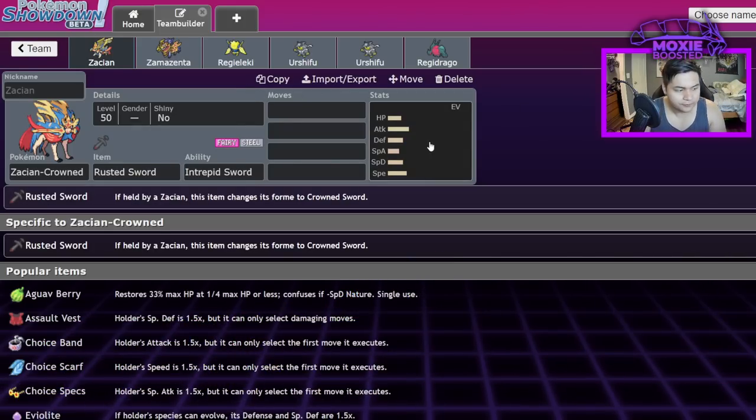Sword and Shield had a mechanic called Dynamax and Gigantamax, which would double your HP and for three turns give you moves heavily increased in power with a guaranteed secondary effect — increasing speed, special defense, attack, or debuffing something. For Gigantamax, special effects like sand tomb, rocks, fire, or vines in the field were applied. A lot of Pokémon were designed and balanced around this mechanic.